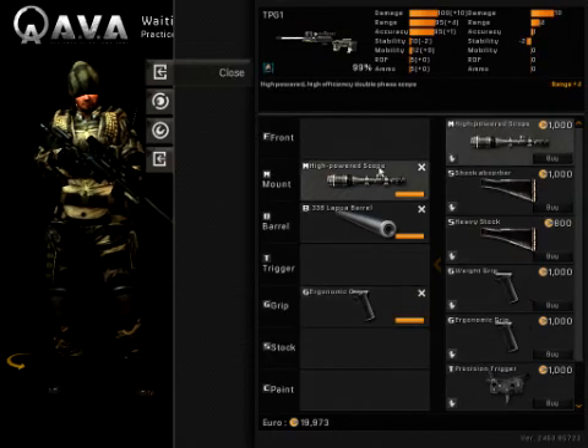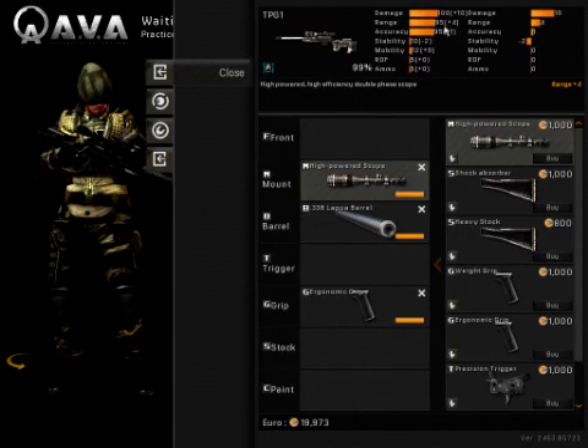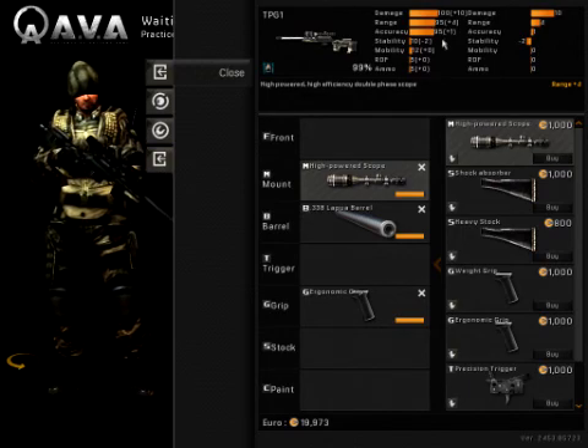You would want to get the mount. The mount gives you 18x zoom with a plus 4 range. This plus 4 range adds to your gun a lot — it gives you a 99 meter one-hit kill, which is why it's impossible to tank a shot unless you're past 100 meters, and there aren't any maps with 100 meter range in this game just yet.